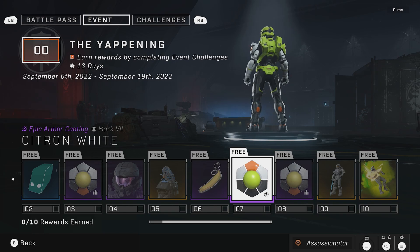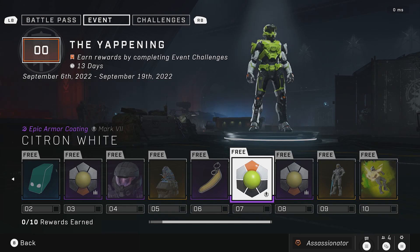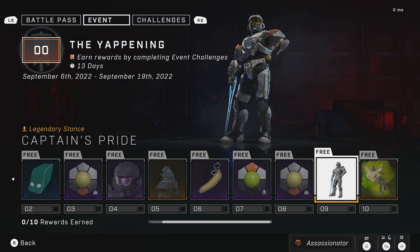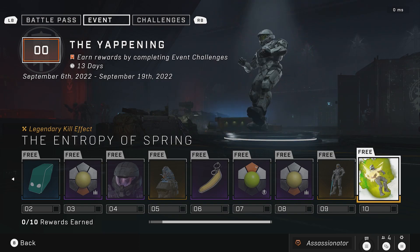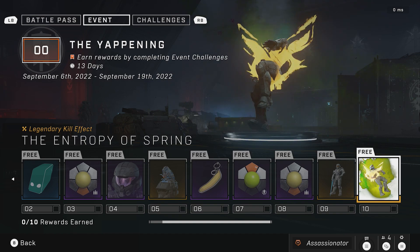Overall this one looks really cool. I was thinking about buying one of the new HCS team coatings — the Optic one — but I have to unlock this first and see which one I like better. Moving on, we got the sidekick color which is just okay, then a stance — a lot of people will like this stance but I personally don't care for anything that doesn't have your customized weapon. And then last but not least, the kill effect. That's the one I'm looking most forward to since this event was basically talked about.